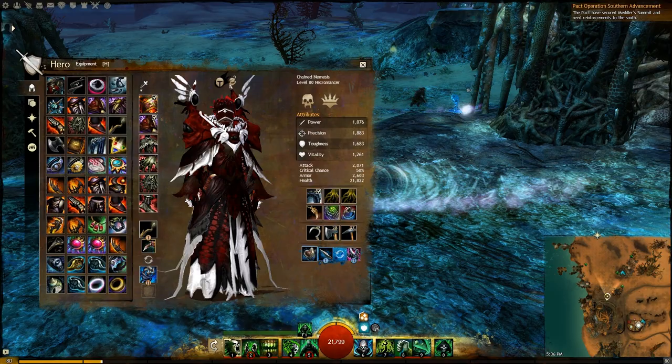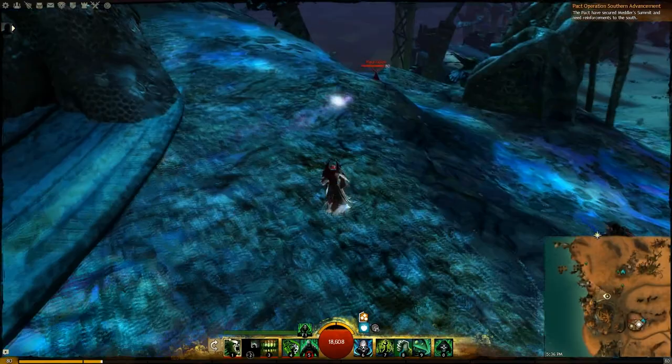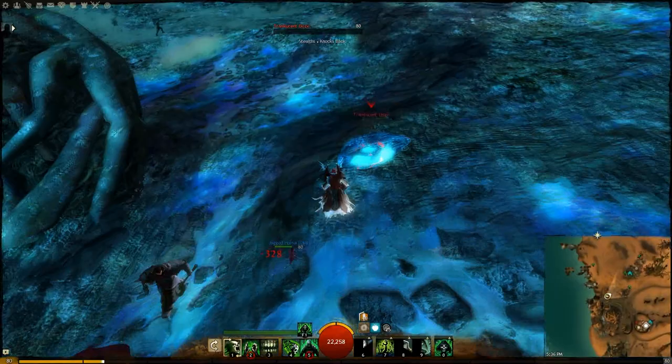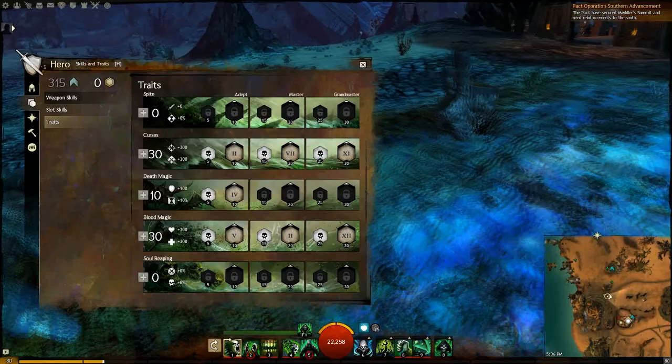In a day or two I'm going to release the same gear Condition Necromancer World vs. World dedicated build, and one or two days after that the same build adjusted for Structured PvP. There have been modifications to the Necromancer and you can play it much differently now. I hope you found this video useful — I will leave the links and a short summary of the items you need in the comments below, in case you don't want to replay the entire video. This was my version and my take on the Condition Necromancer build.